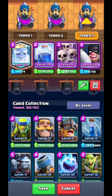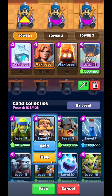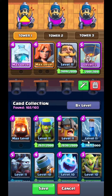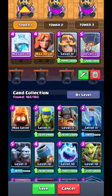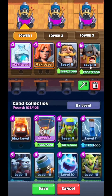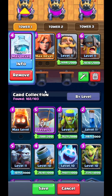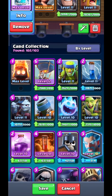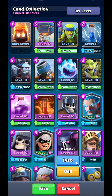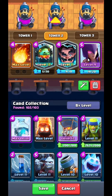We have right now Tower One, Tower Two, and Tower Three. For Tower One we have four defenses. I suggest that when you are defending a tower, try to use defense cards — this one is a defense card. For the freeze, I am going with this speaker card. For Tower Two we have three or four cards.